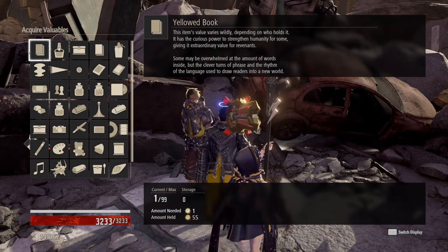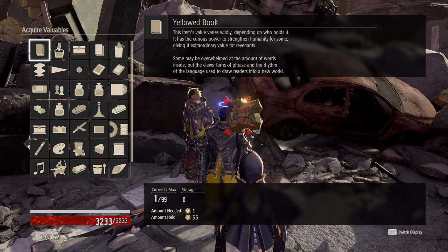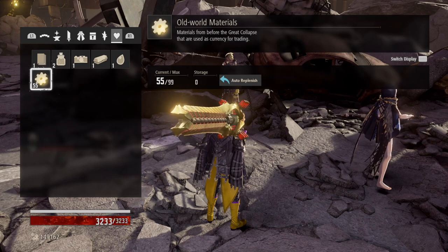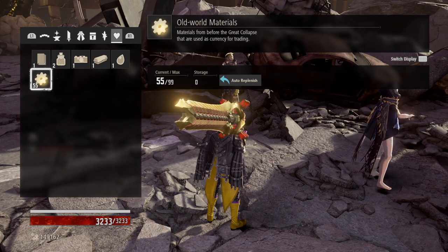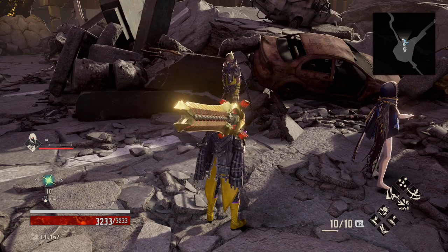You may be asking how to get valuables beyond them showing up in your mailbox or finding them in levels. As you go through each level, you'll have a chance to pick up old world materials from the Great Collapse, which are used as currency for trading. After you've beaten Oliver Collins, Shang will show up at the Crossroads.